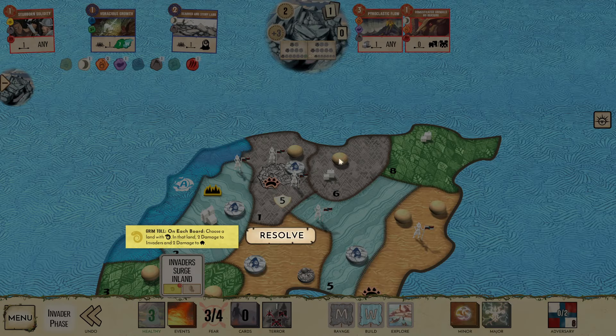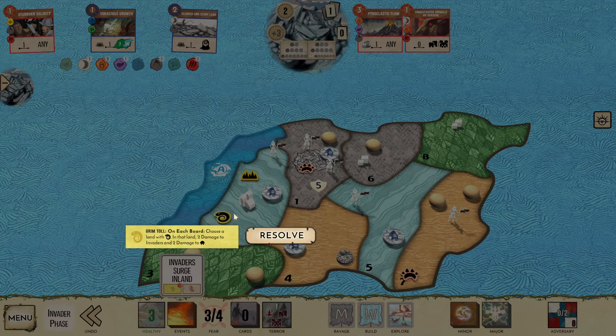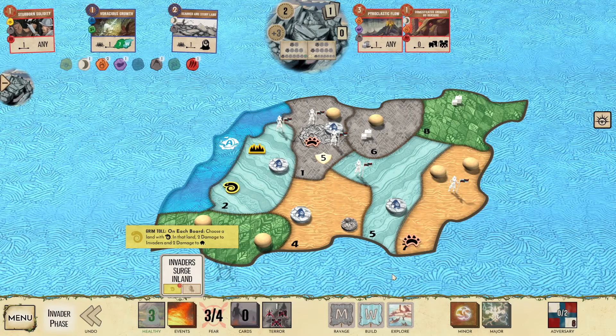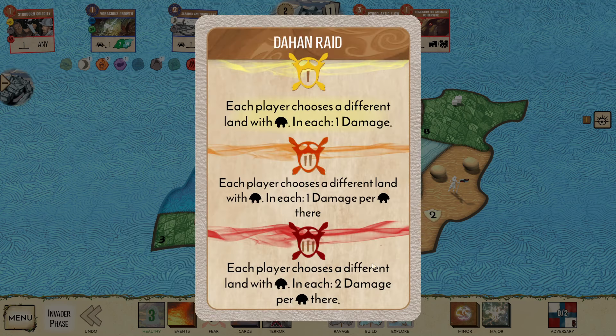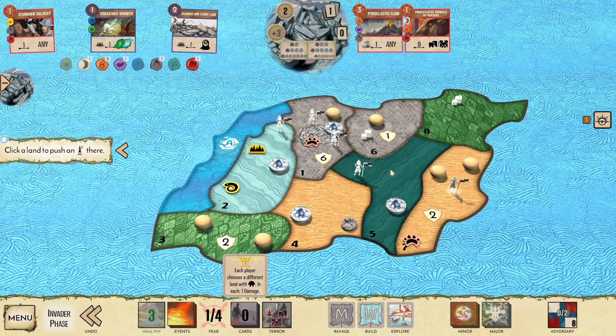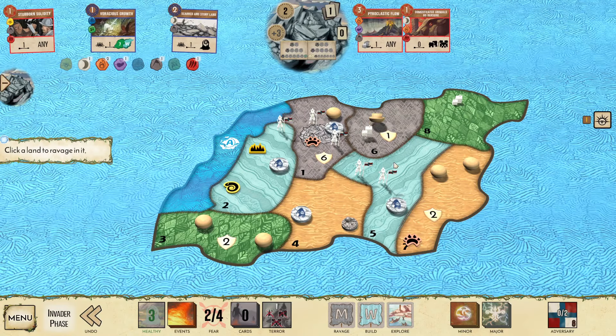Skip. So now I'm going to get dahan defend in A6. Grimtoll — I'm going to do two damage in that disease land, but I put a badlands there. I can do three damage here and I can kill that city, and dahan defend. Dahan raid — I get a single point of damage here. Pushing that explorer into my A5, I'm going to cause a rush of 6 into A5. That is okay. Ravage mountain — that dies. And we're going to push the explorer; I can either throw it into A5 or A2.